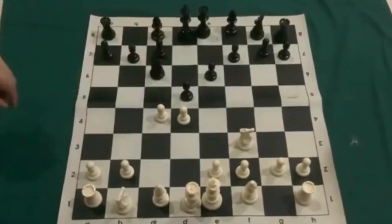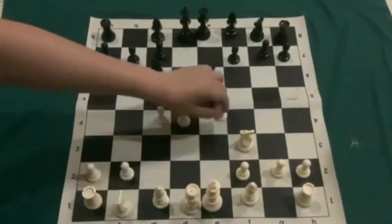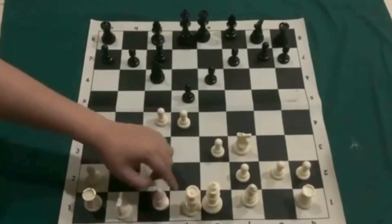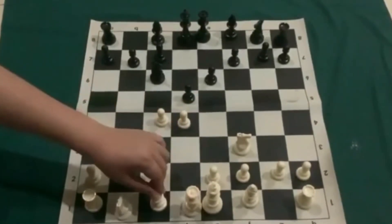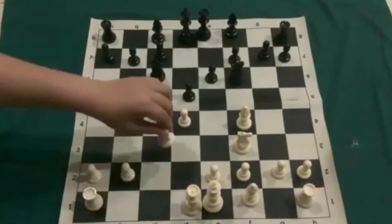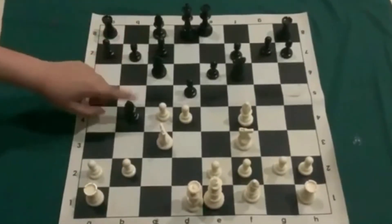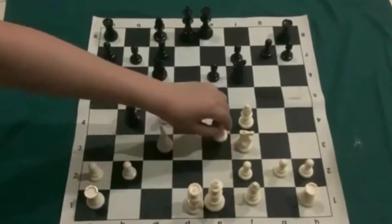He develops his knight, and then we develop — you have two choices. You can develop this piece or the other; it depends on what you want. If you develop option two, be careful about your knight. I recommend before you develop, take your bishop off and put it right here — safe. He develops more, we put our knight out — very good development, very safe. And he brings out his bishop to pin. We continue by moving one pawn so the bishop will be open.